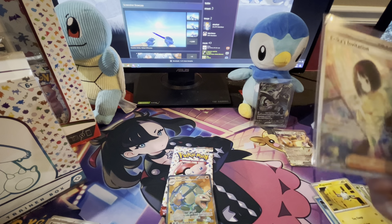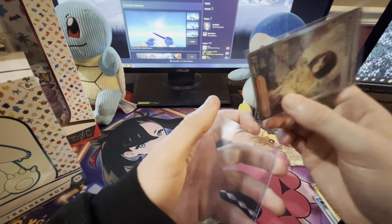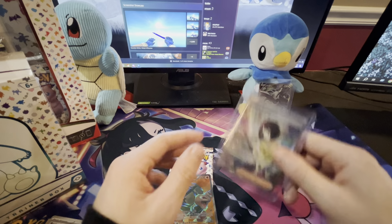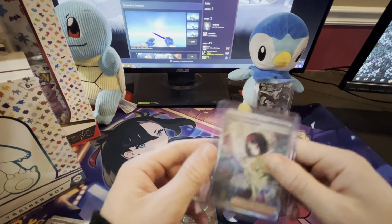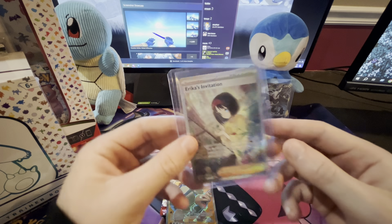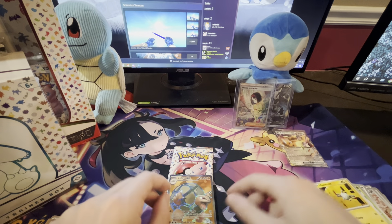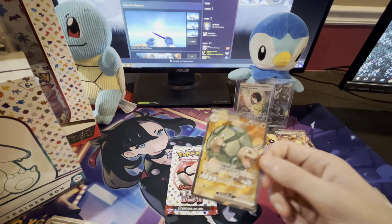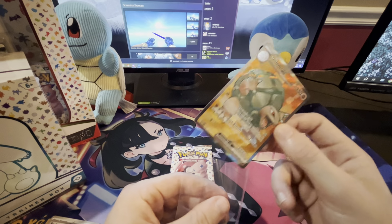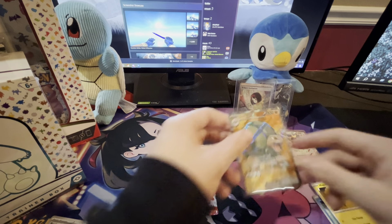It looks like we got something else shining back there. Erica! Is that the Golem EX? Is that the good one? That's the waifu card bro. There's two versions — I think this is the special Erica one, I think that's the one you want. Holy. We got Erica on the second pack, so the pull rates have been good to me so far.